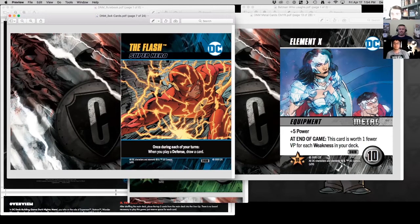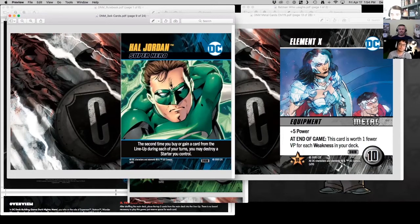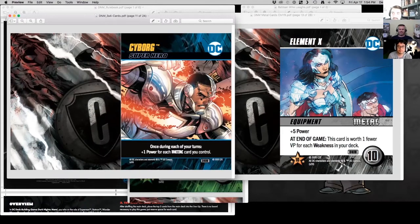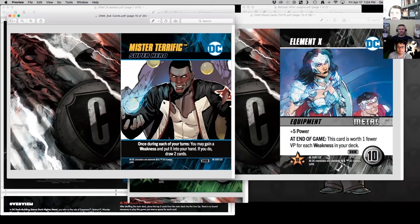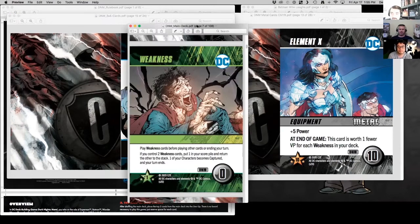Here's the Flash, Hal Jordan, Cyborg — Cyborg has basically the Batman power but for metal cards specifically, which totally fits his character. Aquaman is in there too. Mr. Terrific is my favorite card of the set from a superhero standpoint — there's a lot of stuff you can do on turn one with Mr. Terrific, he's super good. But you can also completely wreck your deck, so you can throw yourself under the bus pretty quickly.